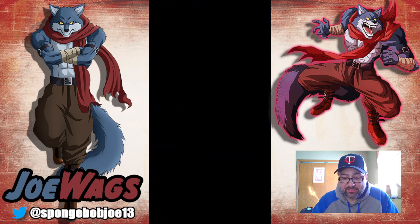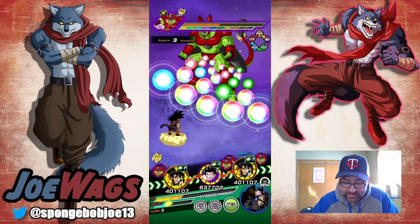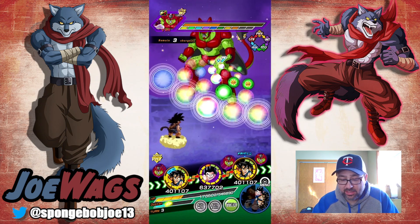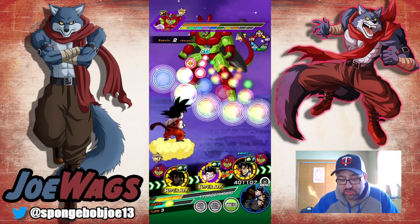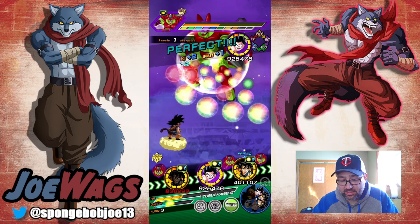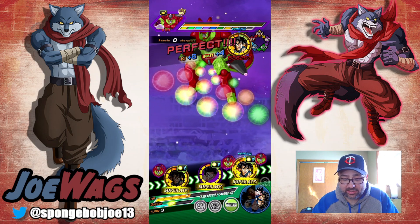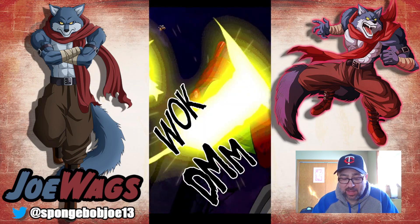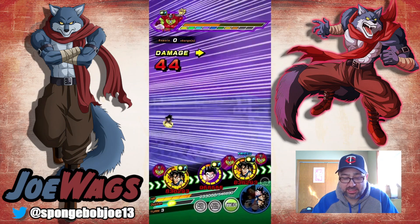Let's pop the other one — we've got type advantage, it's a good turn to do it. Then we need to Whis again and hope we can get some orbs to heal up. There's seven orbs and we're in a situation where there's almost too many rainbows. Let's grab some physical orbs with some to get a little bit of damage reduction. With Whis and a little bit of damage reduction, I think we're okay here. Double digits — that's good. We got a decent amount of orbs, 5 mil for the friend Goku.